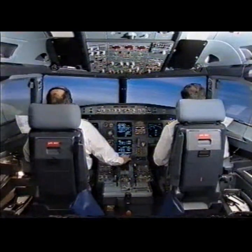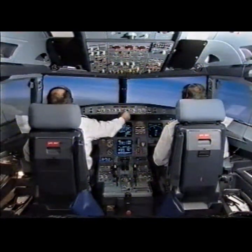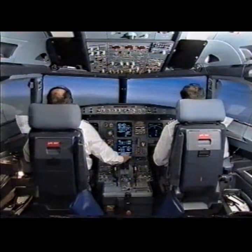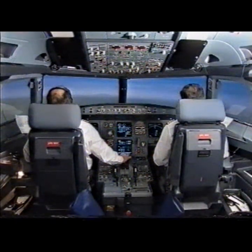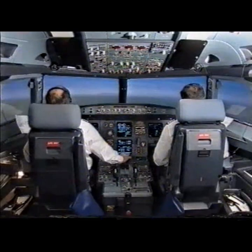Flaps out. Glide slope star, check. Go-around altitude 3000, set. Glass of green, check. 3000 blue, check.